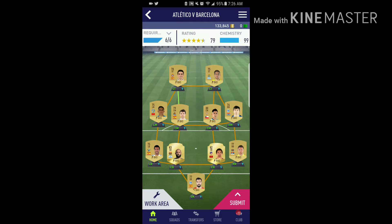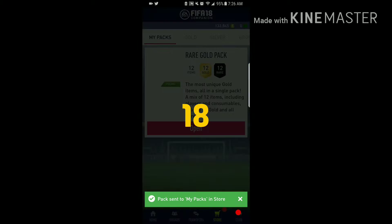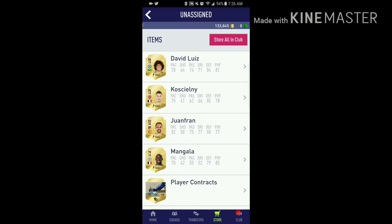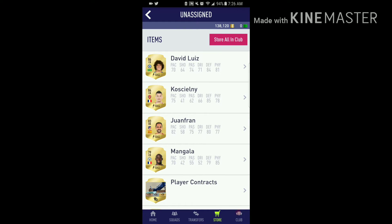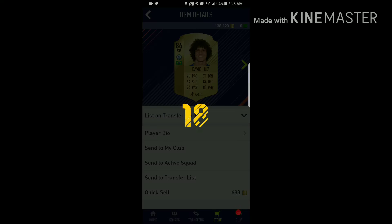So we submit this and we are going to get a rare gold pack. Let's head into the pack and see what we get. Oh, we get David Luiz — 86 rated David Luiz! We also get Koshauny in the pack. Pretty sure David Luiz goes for around 70,000 coins, but let's check.